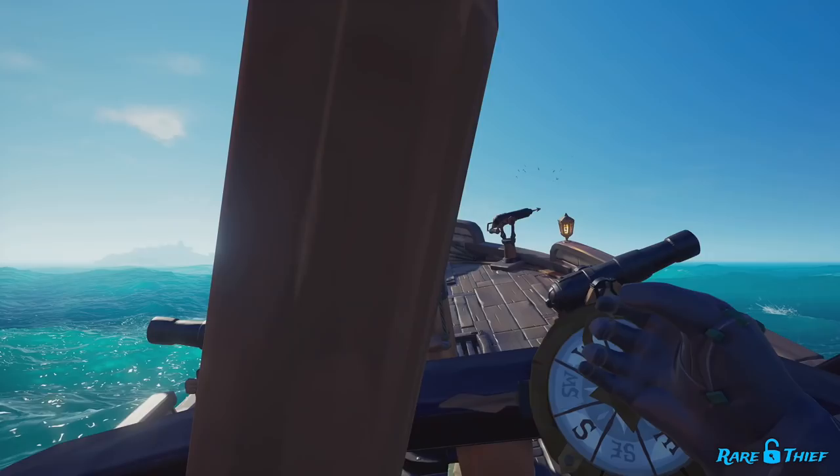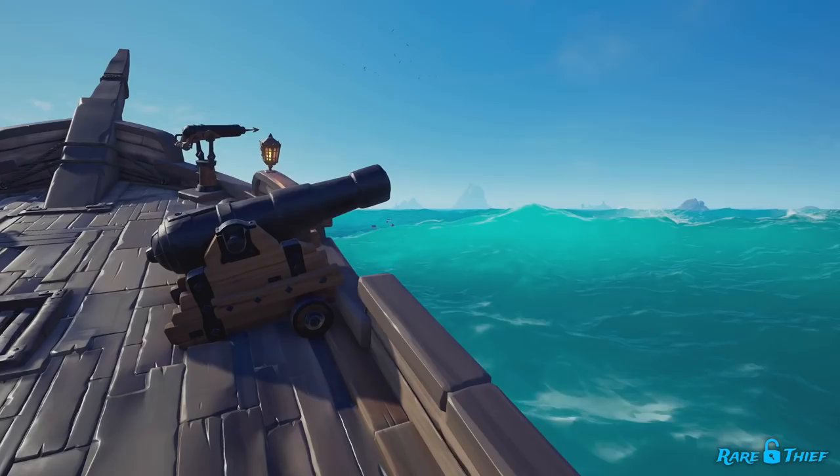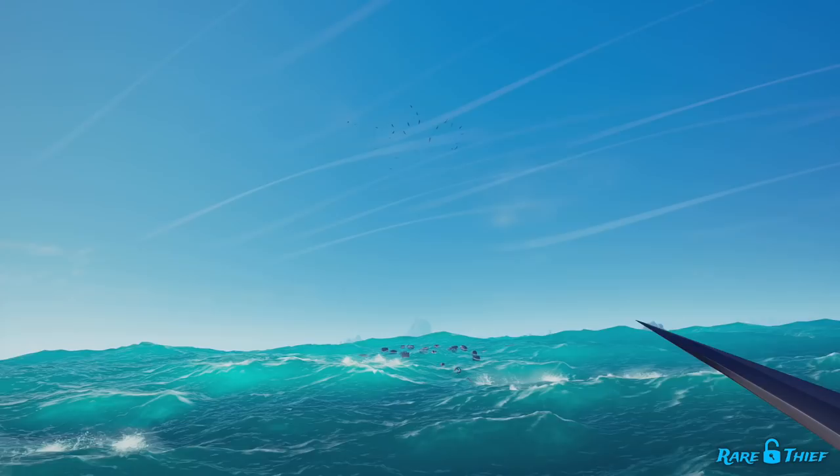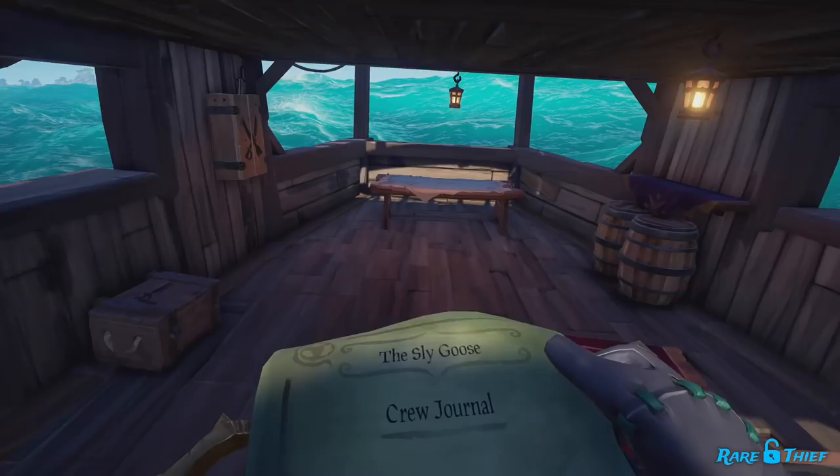The clues you gather along the voyage will be log entries from the lost crew's journal. You will be following along their journey as they log their travels. Each clue you pick up will direct you to the next clue until you pick up the final clue. If you're having difficulty finding the first clue site, use your spyglass — we found using it to locate the seagulls would be of great help. With your first clue in hand, read it to discover the next location you should sail to. There are a handful of different types of clues you can encounter during this voyage.